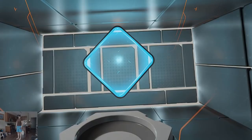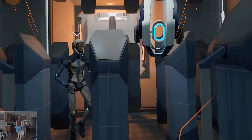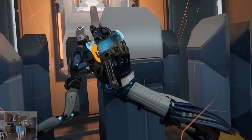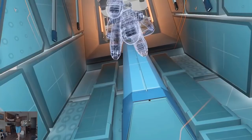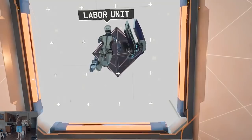Module M-101, basic motor functions. Please pull the handle above you to exit the activation pod. This labor unit will guide you through the module. Now carefully follow it by pulling yourself through the environment using any solid surface. The controls feel really nice. Please follow the labor unit to proceed. Right behind you. Now carefully pull yourself forward and release to glide to the exit.